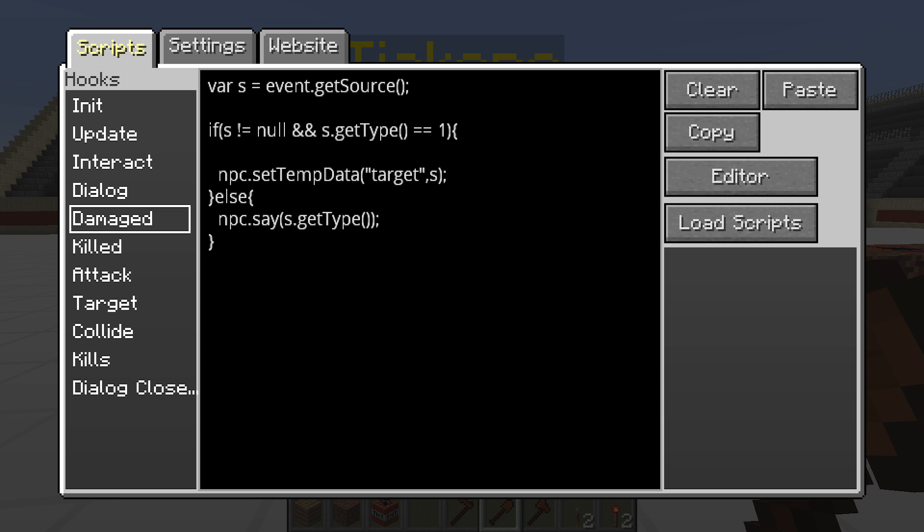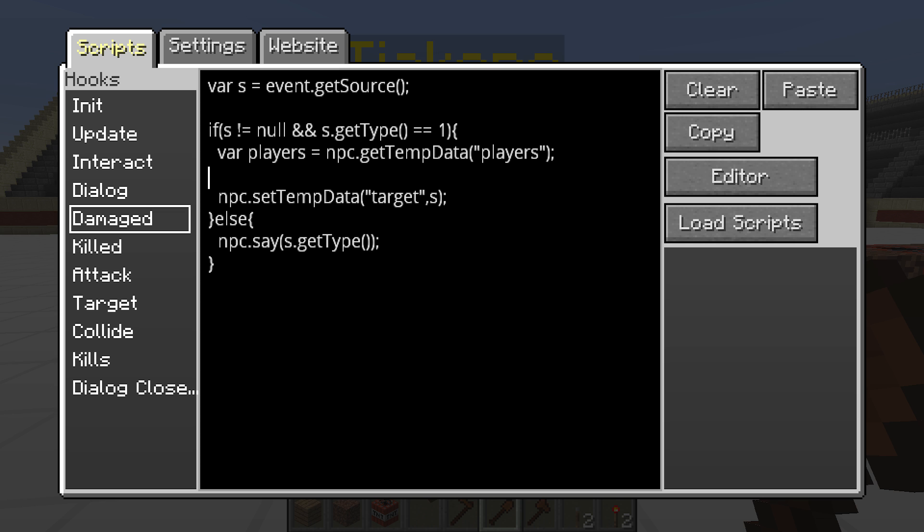The first thing we want to do is get the value of players so we can actually use it. We'll put it inside the statement because we don't really care about adding to the players unless the players actually exist. So we get npc.getTempData('players') and now we have the current players array to use. We also need to know if the player already exists within the array, so we need to get the index of the player if it exists.